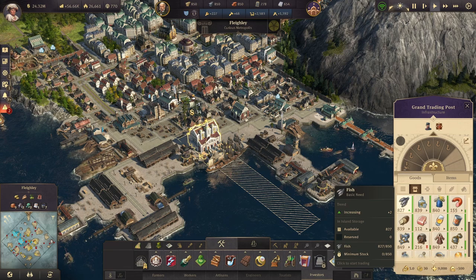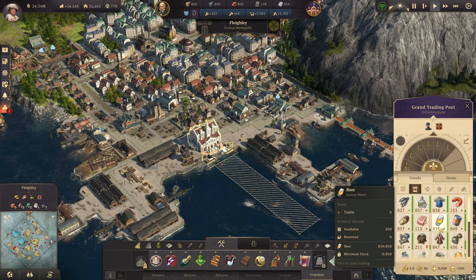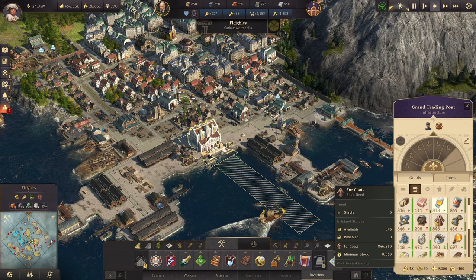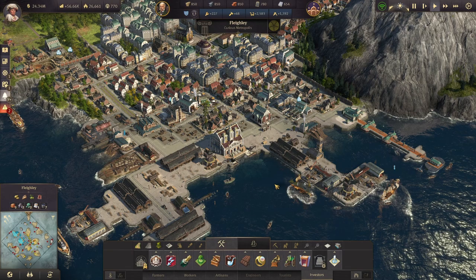As you are continuing on in the game, especially in the late game, you're going to see that your storage starts filling up. Many of our goods are very full right now. We've got a lot of stuff in storage just sitting there not really doing anything for us. Ships won't fully unload because there's no room for it, and you start getting situations where the output storage is full and nothing can be picked up anymore.